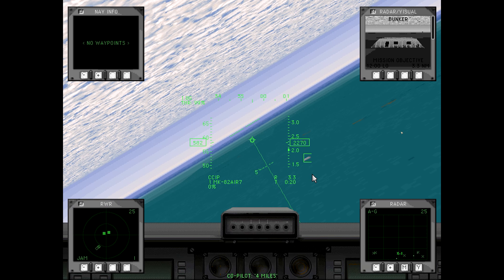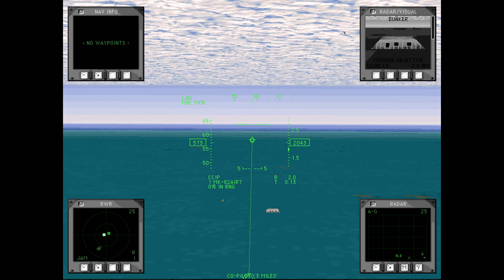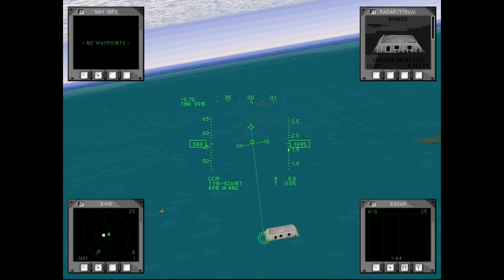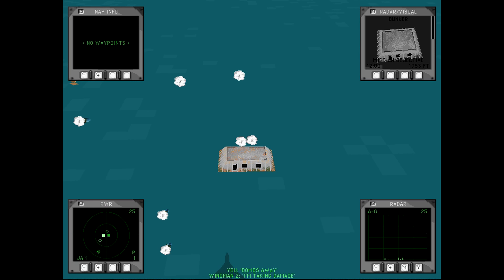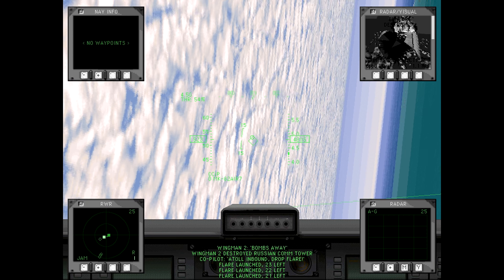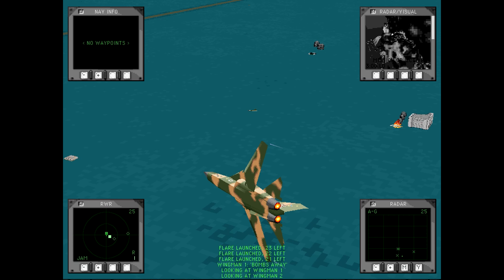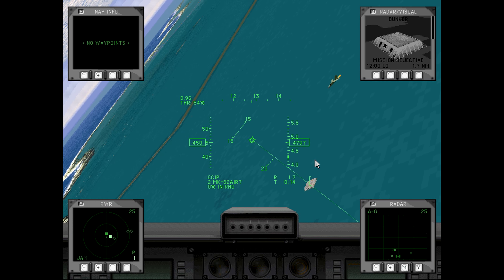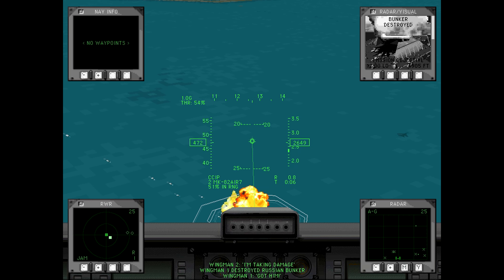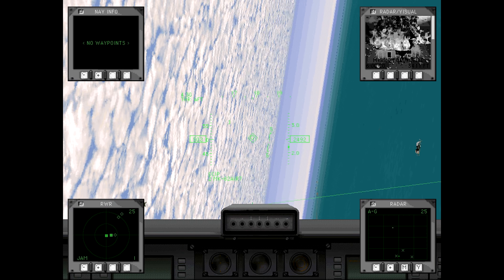Looks like we've got another bunker here. In terms of fuel, we actually don't get a lot — that's kind of surprising; I would have thought this aircraft to have significantly longer range. It won't matter much for this mission, but they could have also just counted on it utilizing in-air refueling. Looks like this should be the last bunker. Let's disengage and head south.